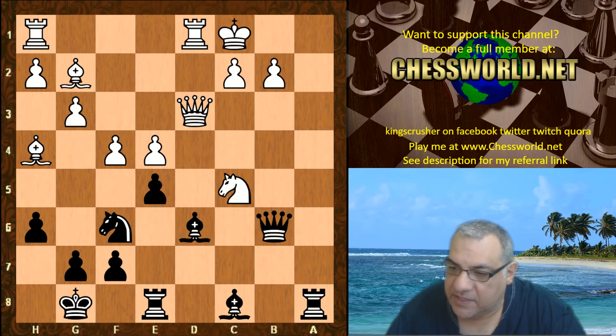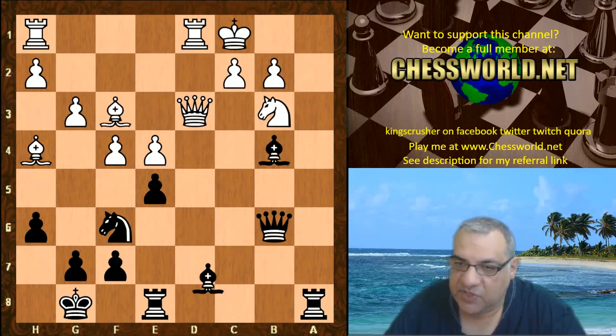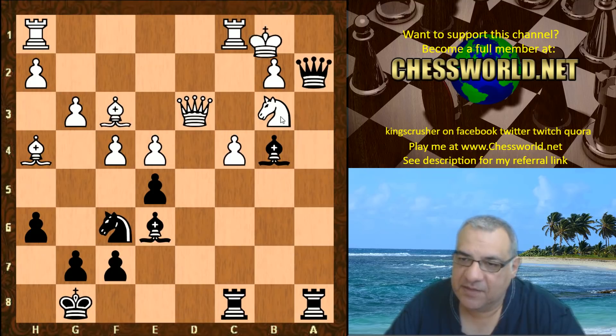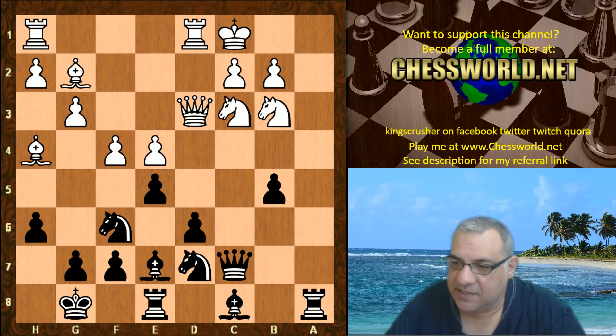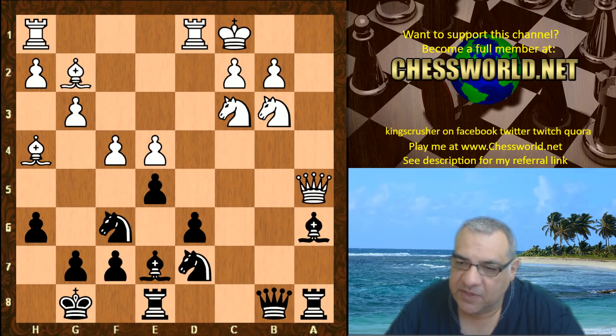If knight b3 here then bishop b4 is very dangerous, cutting the king's escape, and we just need to take out that knight for this to be even more effective — white is in huge trouble here, as you might expect. So all these variations are pretty nasty after a-takes, a-takes. You might wonder what about just Queen takes — for the record, bishop a6 is also very dangerous.